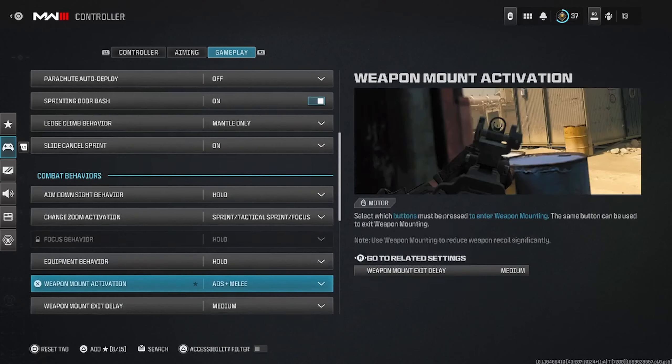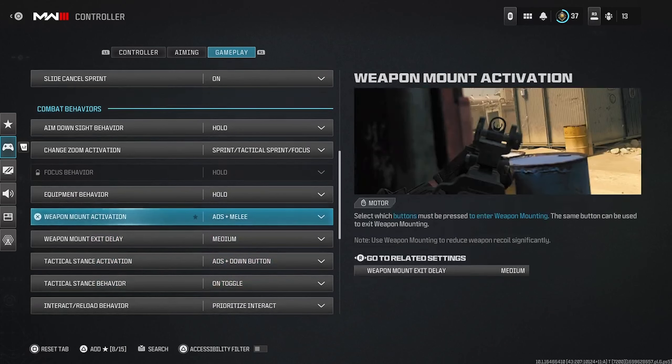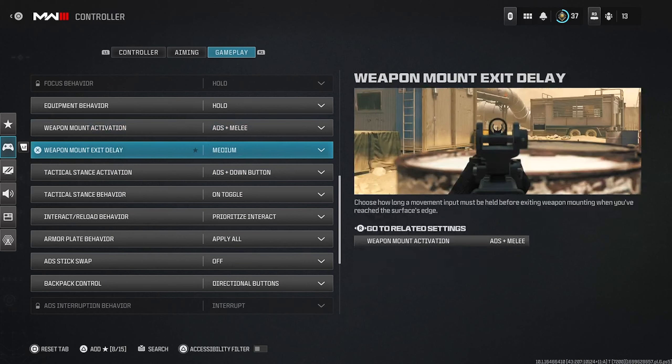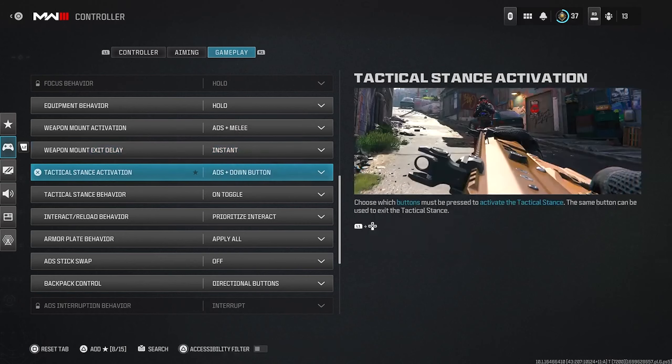For weapon mount, you're gonna want to change it to instant. If you don't, it's gonna have a little delay before you get off the mount, and that delay can get you killed.